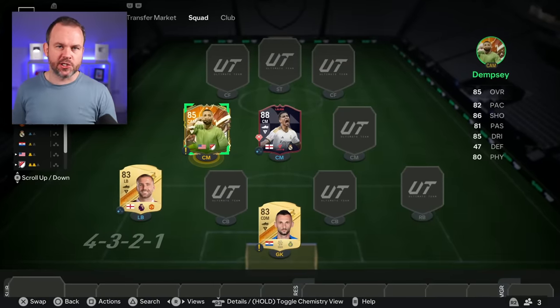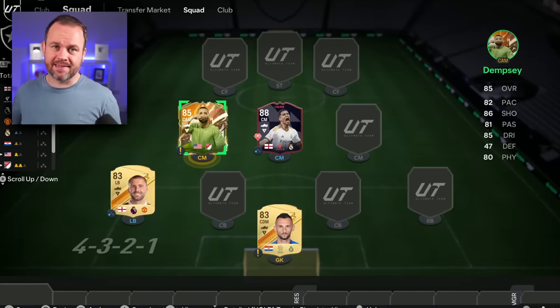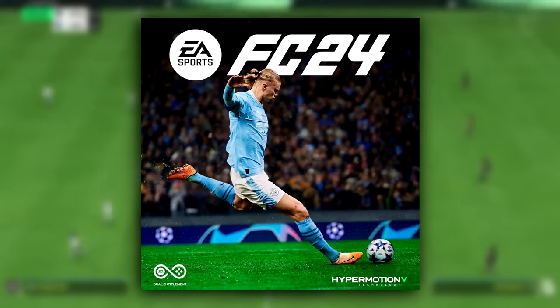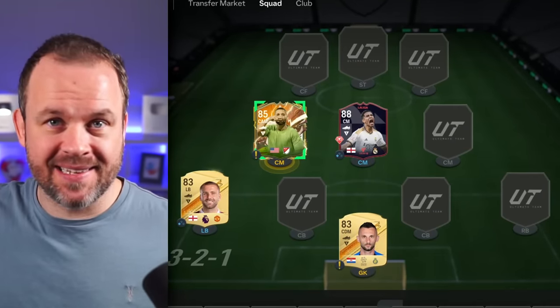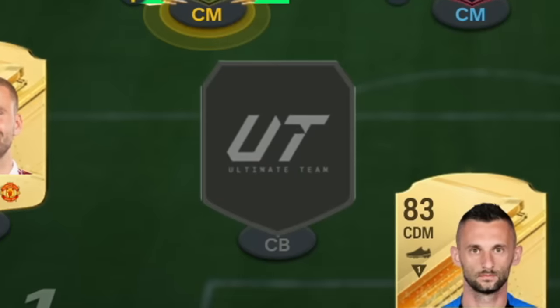We've got seven positions left in the team and eight things left on the wheel. That's because once we finish the team, if I can win a game with it, I get to open the last thing on the wheel and upgrade any position in the team with any players from it. We're going to get a centre back next.